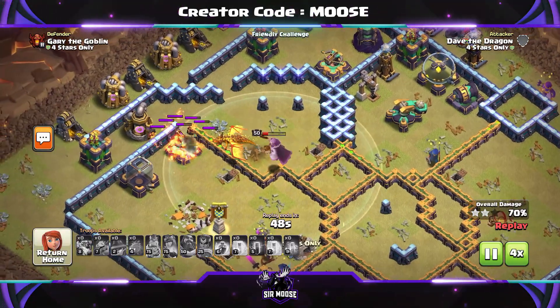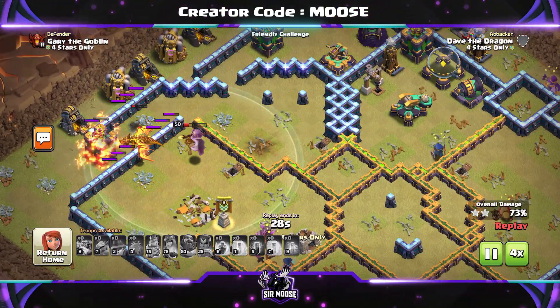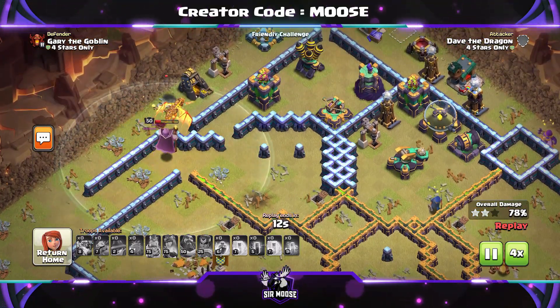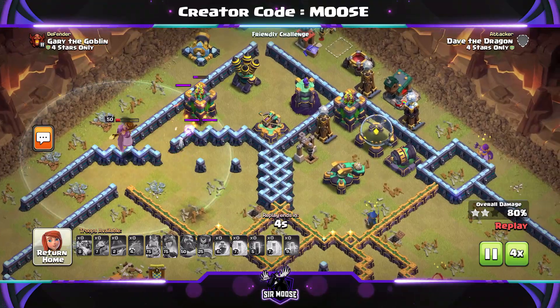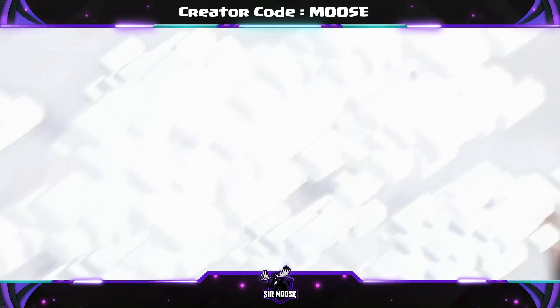And monoliths if you're attacking a Town Hall 15 base. We're doing okay, getting as much percentage as we can against this nearly maxed out Town Hall 14 base. We're going to get over 80% — I'm happy with that. The Grand Warden did a great job there. So we do have another replay, and here we go.